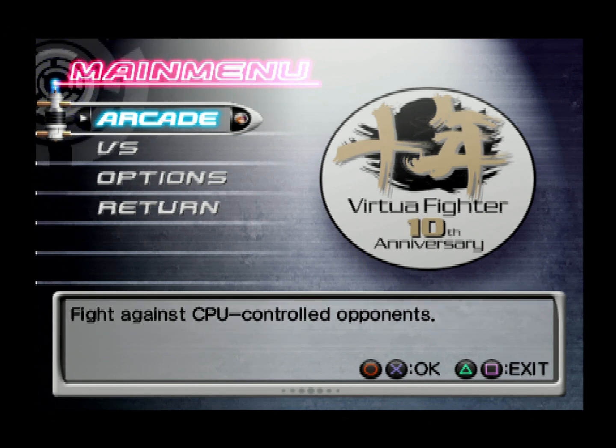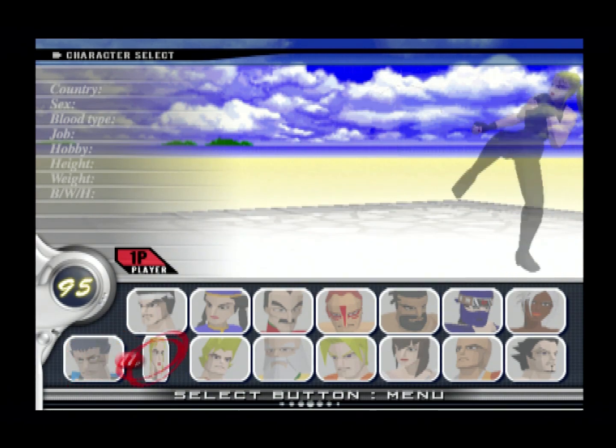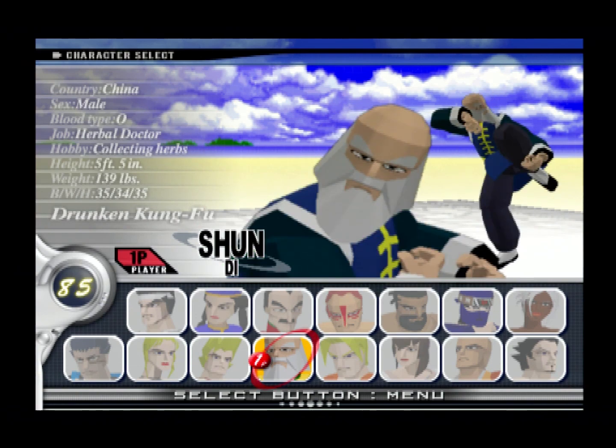That was the VF1 route. Now I'll go for the Evolution route, which I usually have an easier time with because it doesn't have Pi Chan or Lau Chan — they're the ones I have the most trouble with in this game.